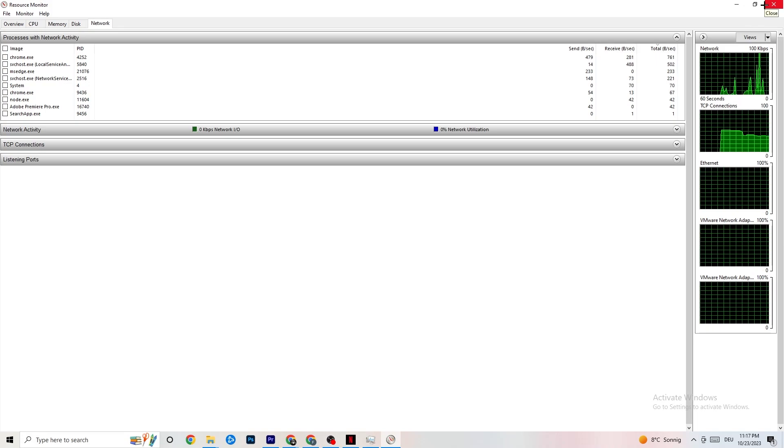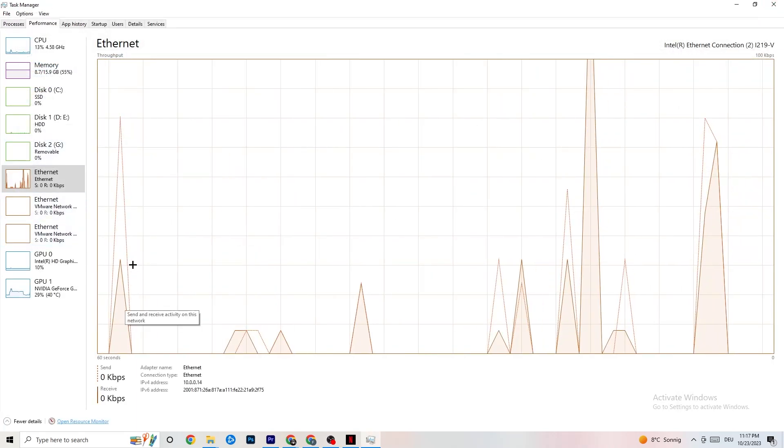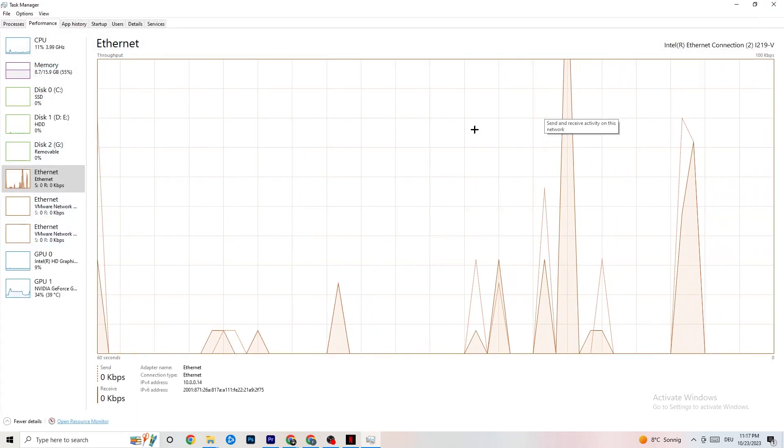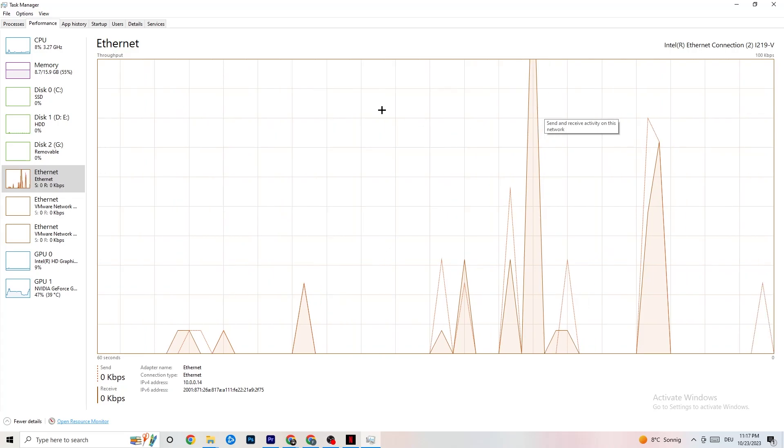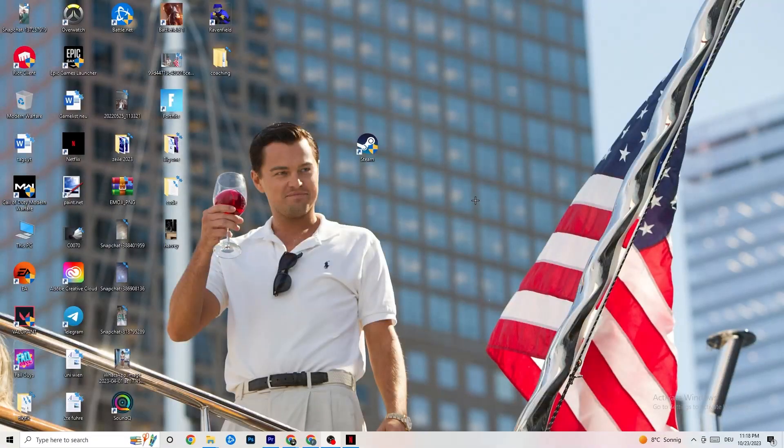Once you've finished closing unnecessary apps, check whether your internet is working fine. Also check Startup — there are sometimes apps that launch when you start your PC and consume internet connection in the background. Especially for people who don't have a high-performing Wi-Fi or router, it's a really good tip to end every task that's consuming your internet connection in the background.